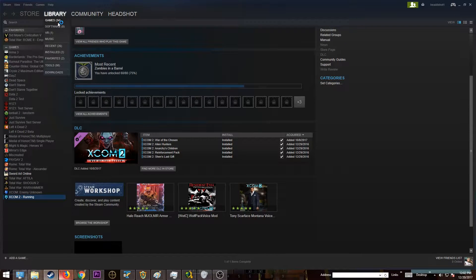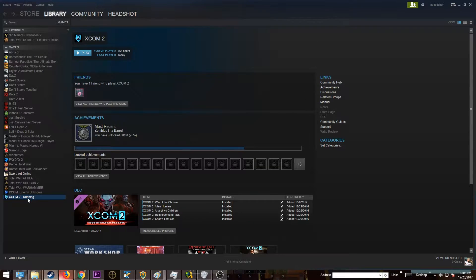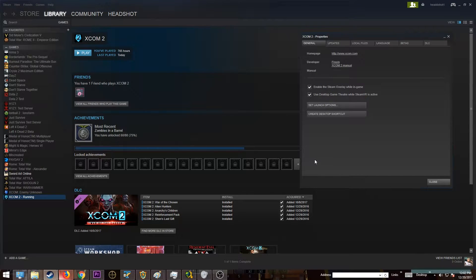Go to your Steam game library, select XCOM, right-click, hit Properties, and then under the General tab go to Set Launch Options and type in dash allow console.